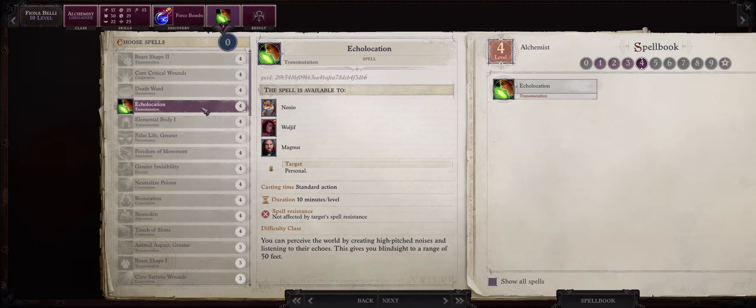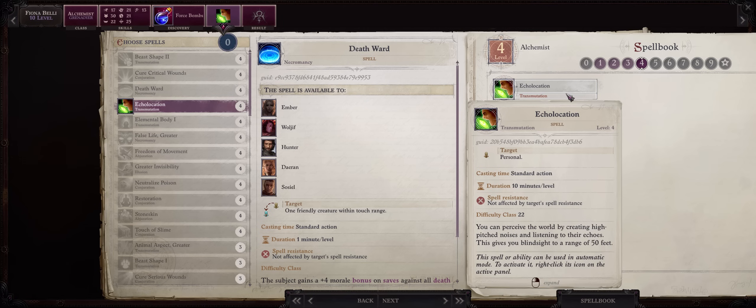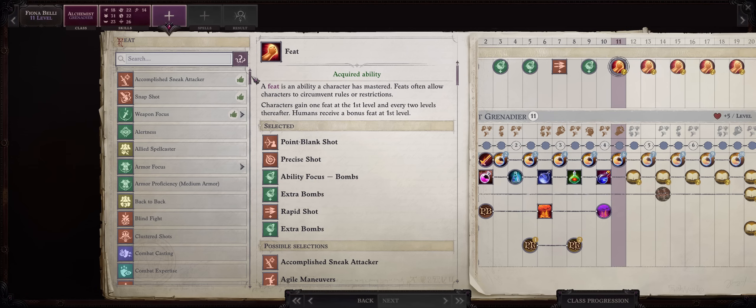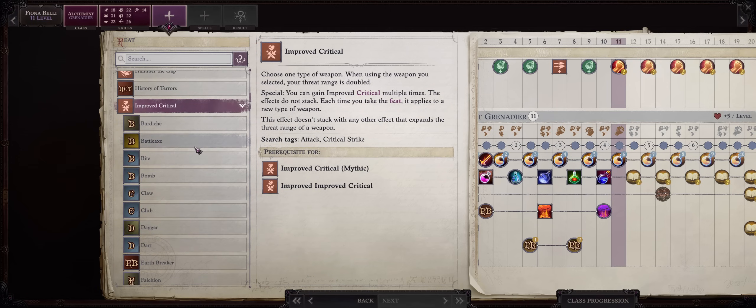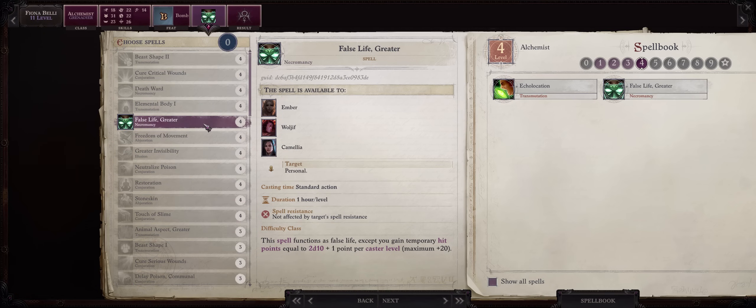For level 4 spell, Echolocation is a must-have, since you can cast this on allies and it will allow them to bypass any concealment the enemy might have — so you won't even need Blind Fight. At level 11, it is now time to get Improved Critical: Bombs. Bombs don't have great damage in Wrath, so critical hits are a way to increase their damage even further, which is why we are going with Trickster 2 for more critical range. Then pick False Life Greater here — it will stack with the normal False Life.